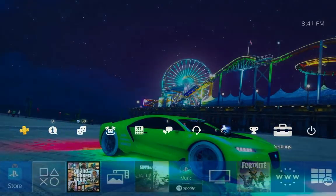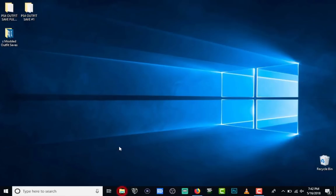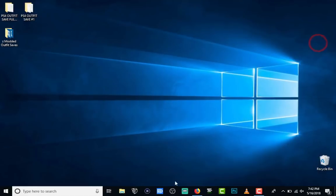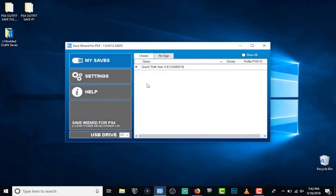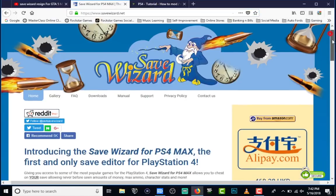Now you have a USB with a regular save from your GTA game. Go to your PC and download one of the modded files. Plug your USB into the computer — this is the save we just transferred from the PS4. Now launch Save Wizard. As you can see, it's detecting the save I have on the USB.